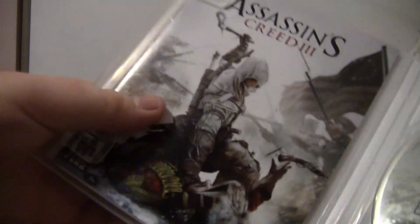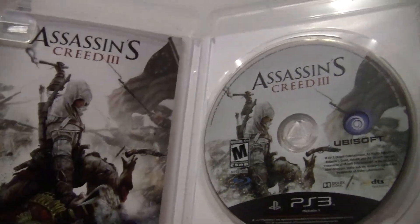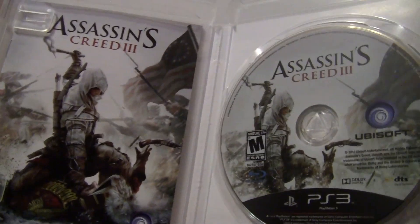That's Connor the Assassin in Assassin's Creed 3. Actually, this manual is pretty lengthy. There's also a code on the back — that's for the exclusive missions. I'm surprised, because with Brotherhood they didn't give you a code, they just added it as free DLC. But they probably added a code this time so that if you bought it used, you'd have to buy the missions, which kind of sucks.